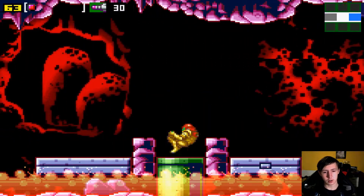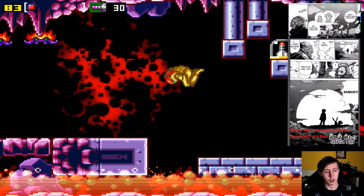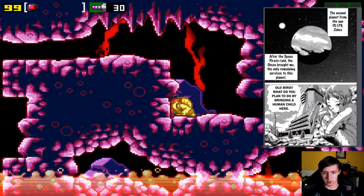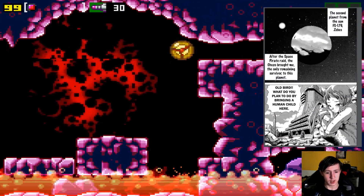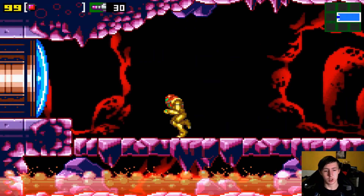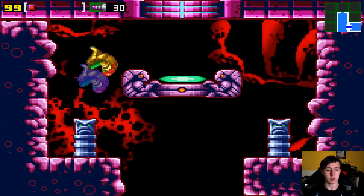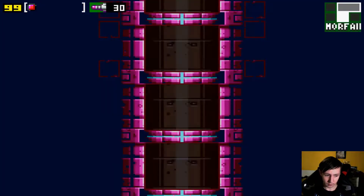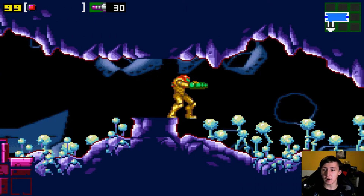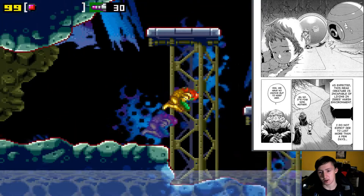Some funny background lore: when the Chozo saved Samus from her space station after she was attacked, they put her on Zebes and basically let her live there. Mother Brain at that time was on Zebes and was supposed to be this big AI that immortalizes the history of the Chozo, because the Chozo knew they were dying. And Mother Brain was like, 'What the fuck, guys — this is a human child, she's going to die within days on this planet.'